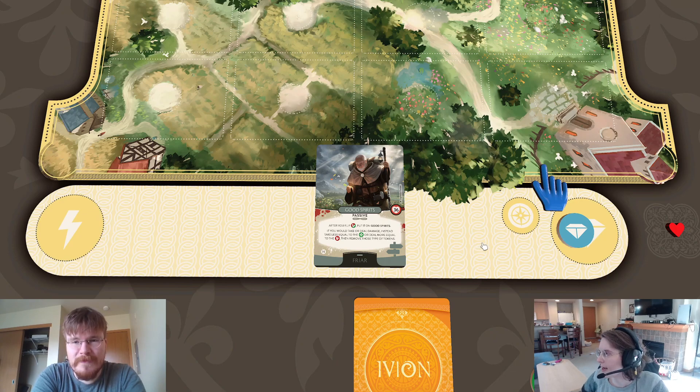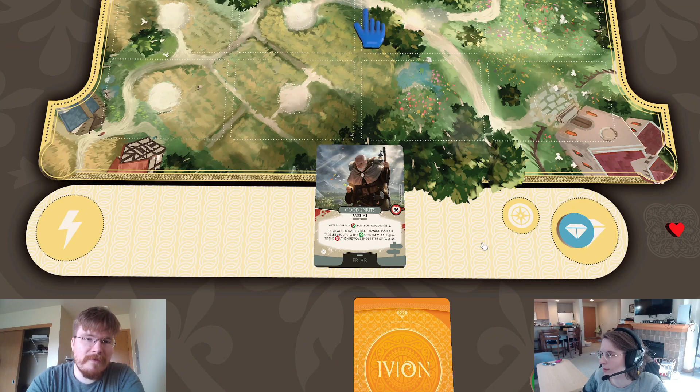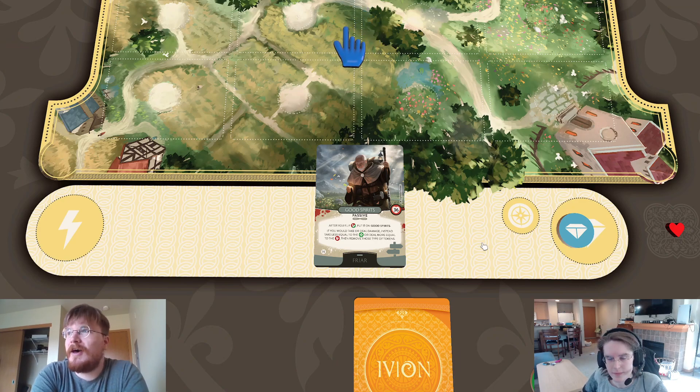Bearman asked: is there a max to what Good Spirits can hold? Great question. Yes — because of the rule of five, no card can have more than five of a token on it. So the most you could have on Good Spirits would be five roosters and five clovers. However, because most of the time you're flipping clovers in response to somebody playing a card against you, almost always the clover you put on Good Spirits is instantly absorbed. I don't think I've ever seen three clovers on Good Spirits.